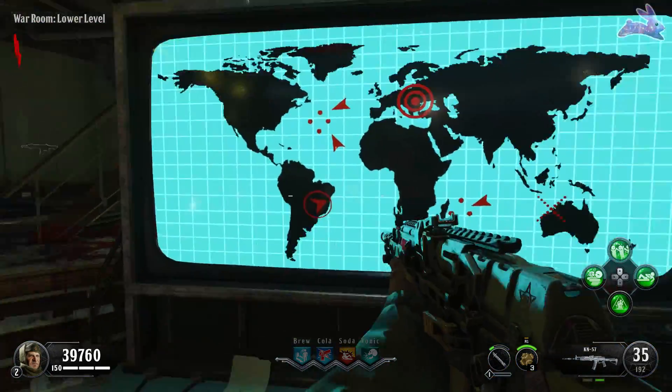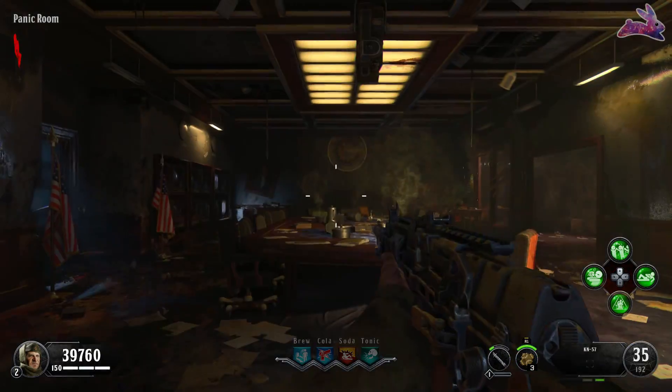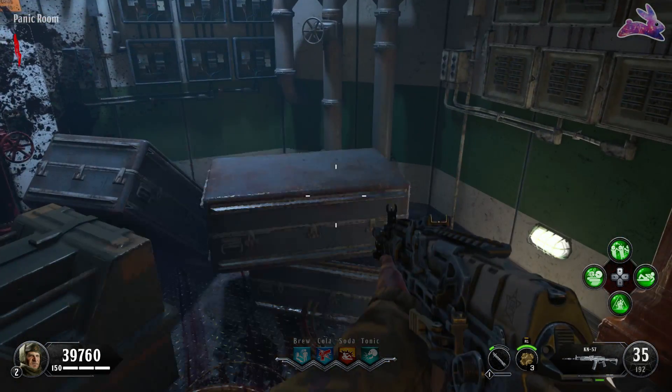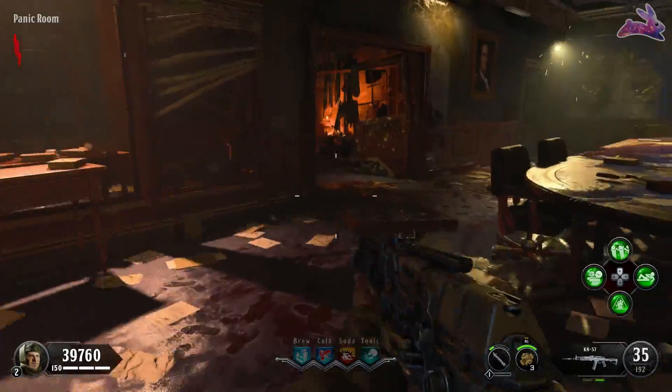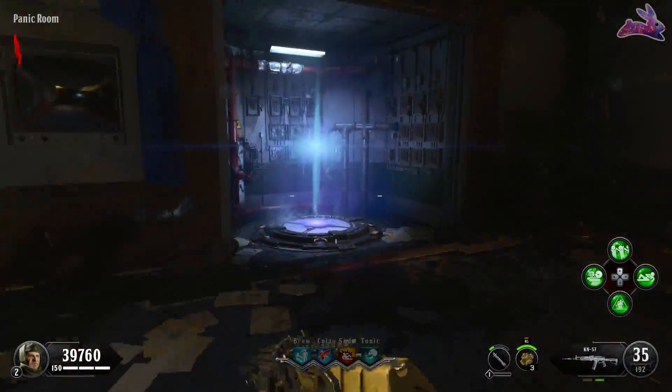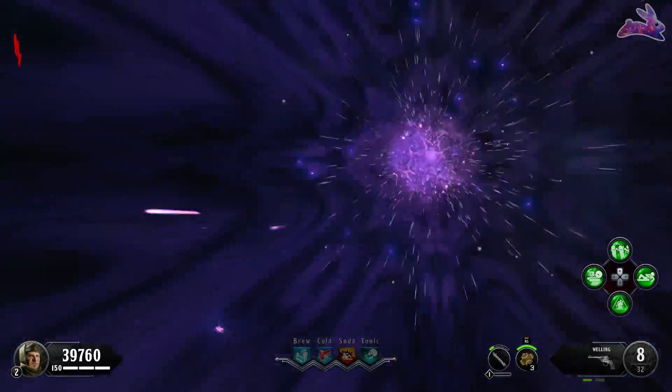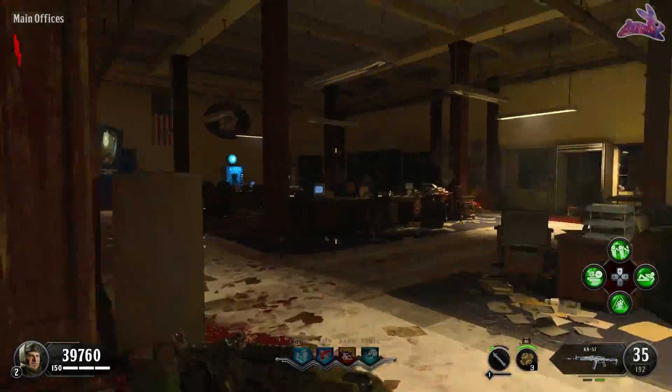Once you're on defcon 5, hop through the teleporter and it'll take you into this room. Go to where the old-school pack-a-punch was — that's where the last and final part is. I've restarted this game probably more than 12 times and it's always spawned right here.